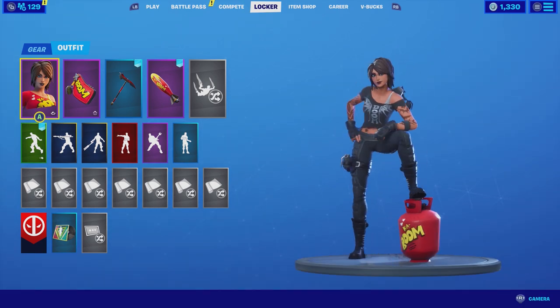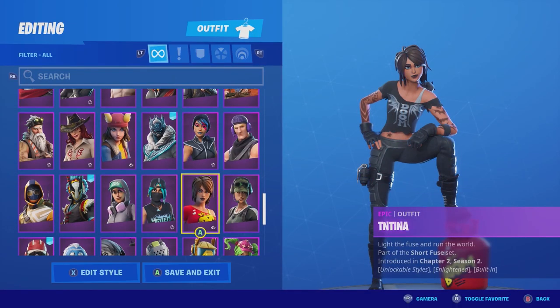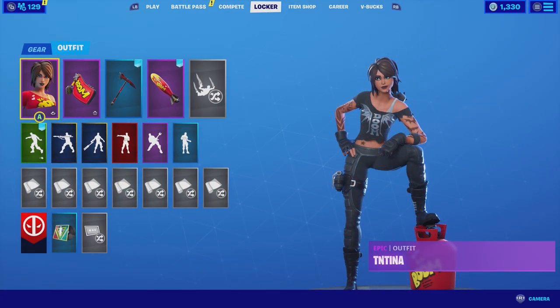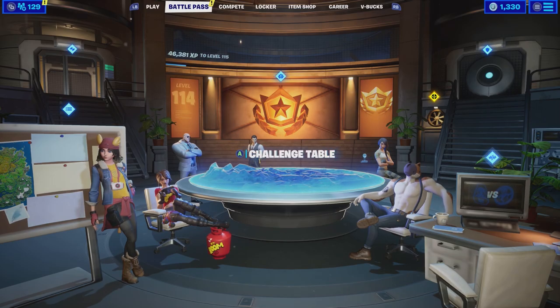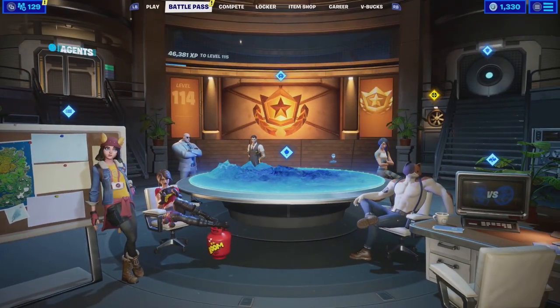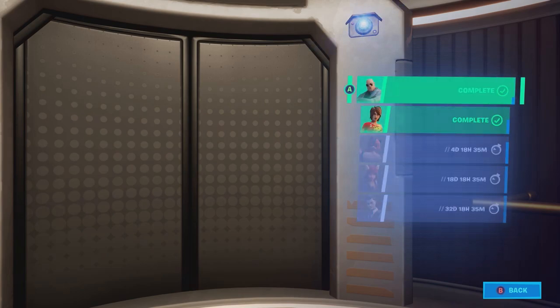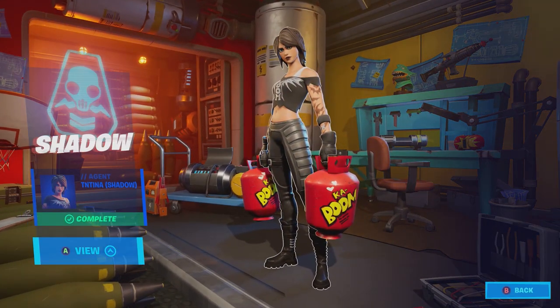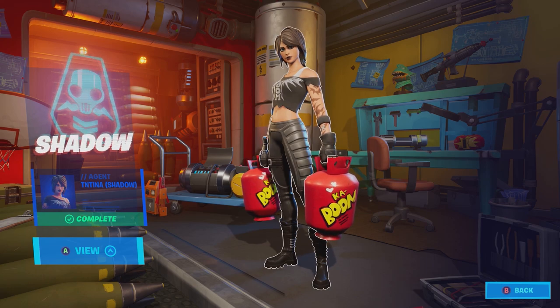So that is TNTN — I can't keep the outfits straight. If we go to Agents, under TNTN, you can see we chose Shadow — that makes sense. So there you go. I hope this helped, hope you enjoyed. We'll see you.